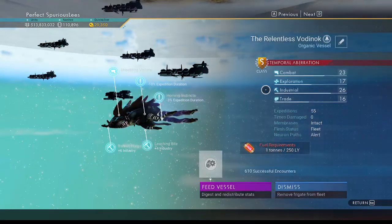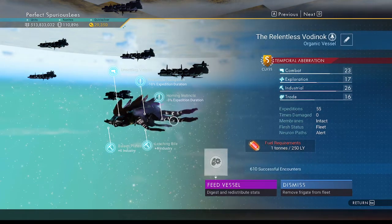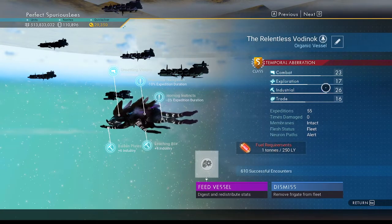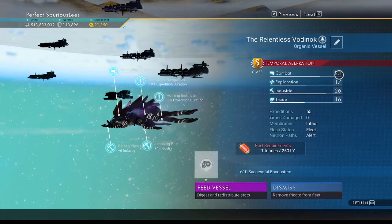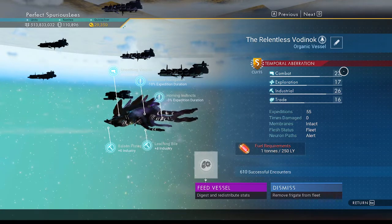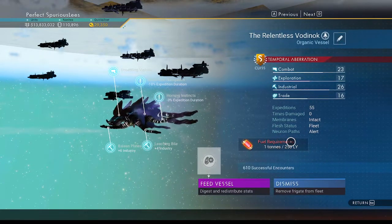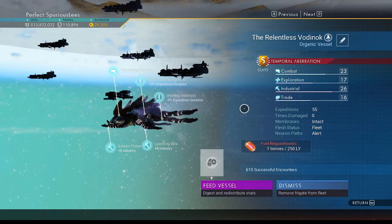We're going to check them out on finishing Permadeath. Here are the stats of these ones as they finished. It's got a plus four to combat there - it's hard to see. Six to industry, four to industry. Pretty good plus the industry - plus 10. That's why this is at 26. And this would be at 19. 19 is fine - that's what I expect from a support frigate. This is a living ship support frigate. We have a 13% duration reduction, which is just fantastic. We have no fuel reduction bonuses though.